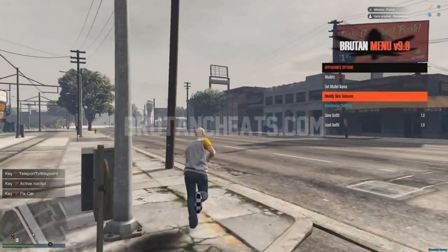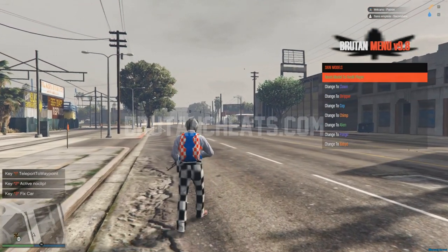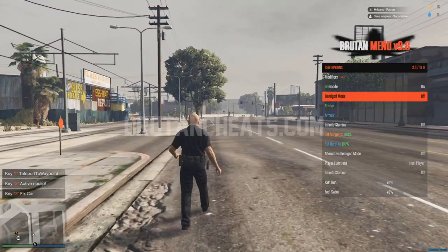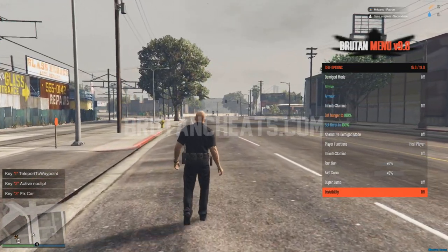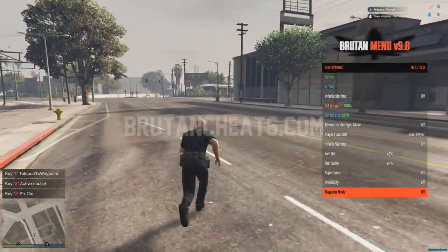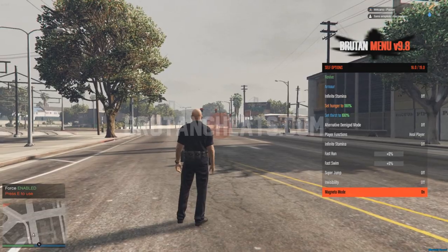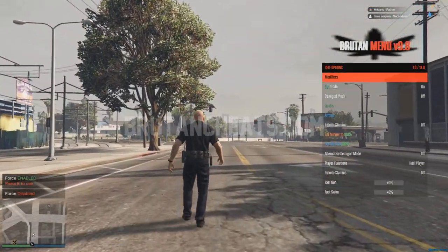We have model options — randomized clothing, random models. Self options include god mode, fast run, fast swim, super jump, invisibility, and magneto mode. There are no cars close to me right now, but with magneto mode I can get all cars in a red circle and throw them away if I want.